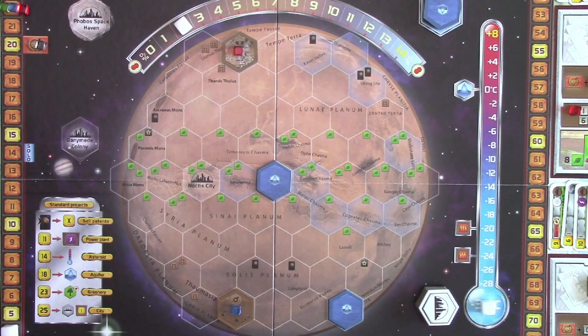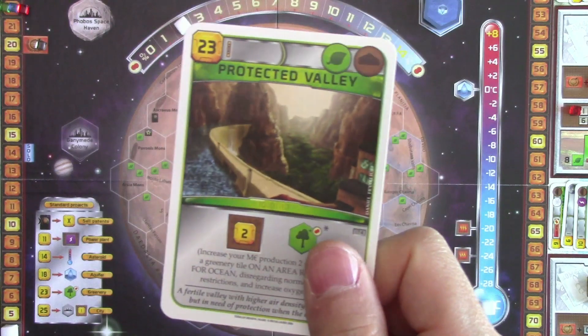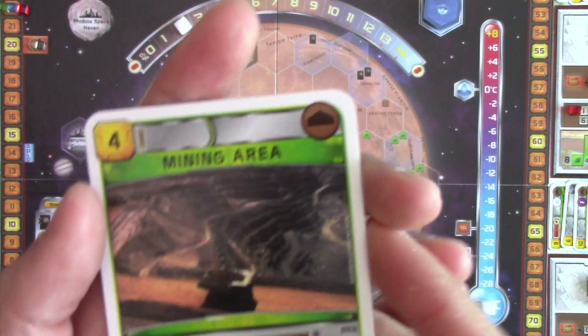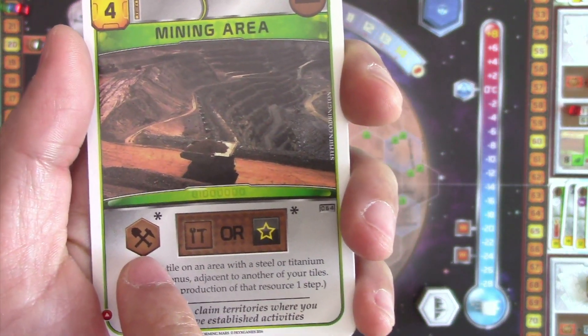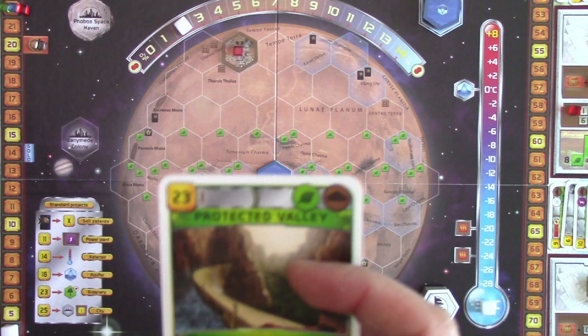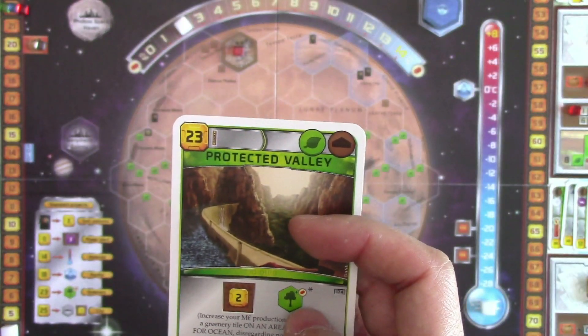And now it's back to Swobolok. I always wanted to play the Protective Valley so that we can place a greenery tile down, and after which we can place down the mining area. And because this tile has to be placed adjacent to a tile we already own, that's why we had to play this first. But I just realized, looking at the map, Protective Valley allows us to play the greenery on an area that's reserved for oceans.